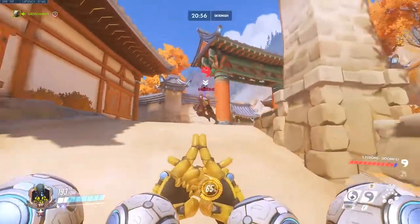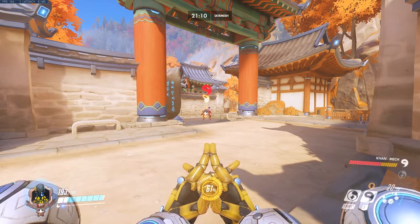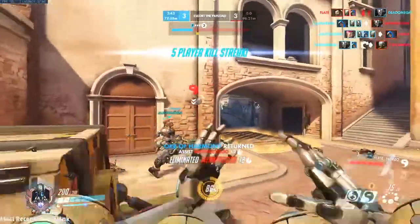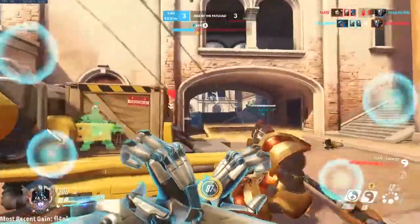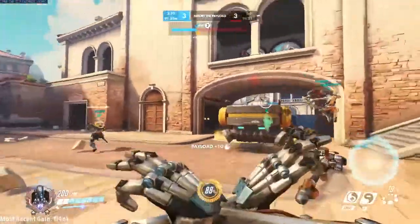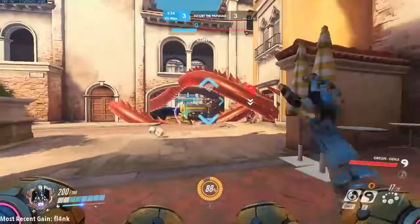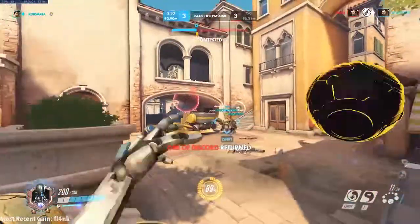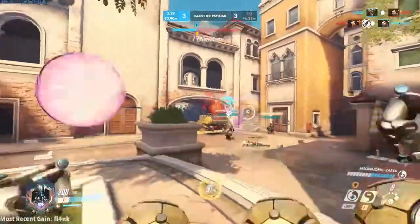The Discord will also be removed during Doomfist and D.Va's Ult. The key feature of the Discord Orb is that whoever it is on, it increases the damage that enemy receives by 30%. On the PTR right now, the Discord Orb is being nerfed by 5%, so that change will happen if it goes live, but whether it is 30 or 25%, it is still a powerful ability.